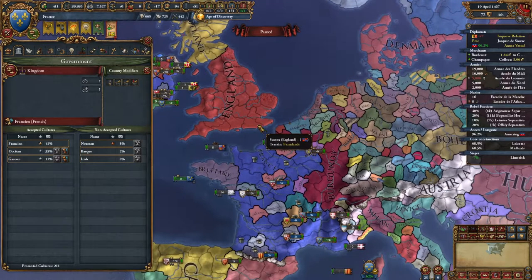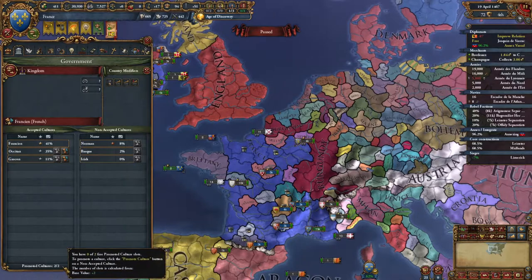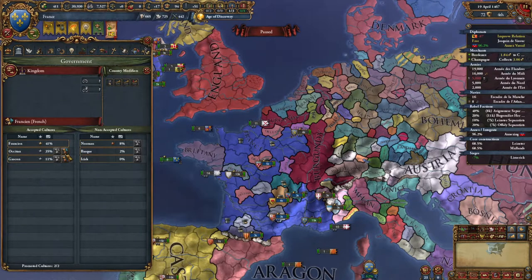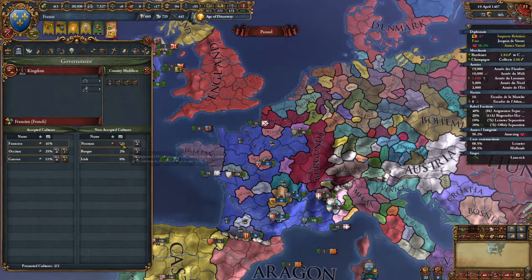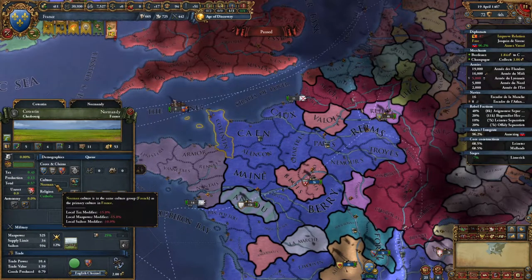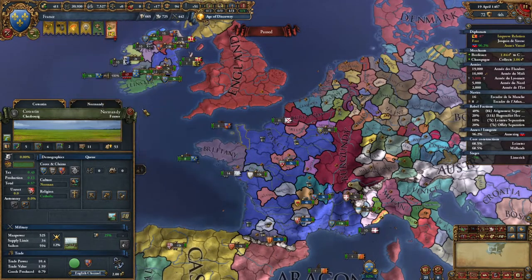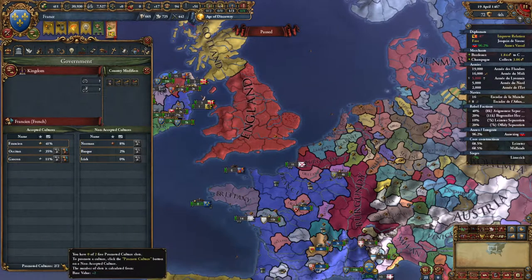How does English or Basque become accepted? You go here and spend to promote those cultures to accepted cultures — it costs 100 development points to do it. You can change them out too. The French group already has a bunch of cultures that are accepted. The Normans are part of the same culture group as the French, so the modifiers are weaker. If we became an empire, all of this would be very much like our core culture. But English would never really become our core culture, so we would need to accept them over. We're going to be two out of two right now.